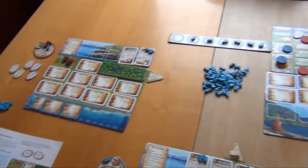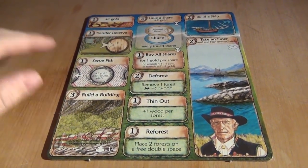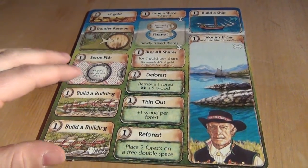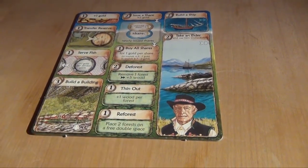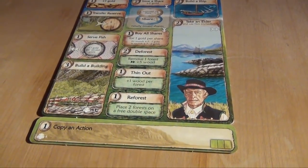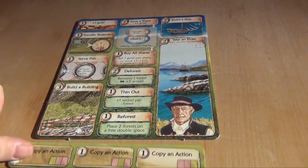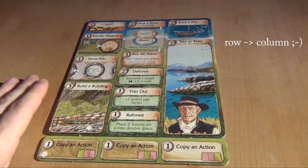Before we wrap this up, let me briefly talk about the different player counts. This is the action board we just used in a three-player game. On its back there's the one for one or two players — it's a bit tighter, basically all the capacities are one, with the exception that there are two build-a-building spaces. For four players, use this board but also this strip — that's basically the imitation, copy-an-action mechanic that has been in many of Uwe Rosenberg's games lately. By coming here, you can copy any one occupied space. And for five players there are actually three of these spaces, but each one lets you copy an action from a specific row, similar to A Feast for Odin.